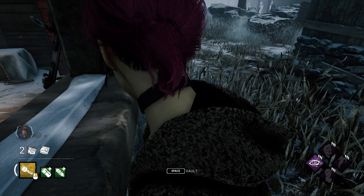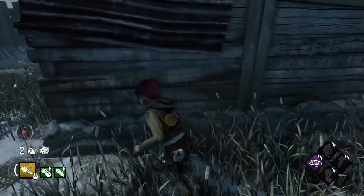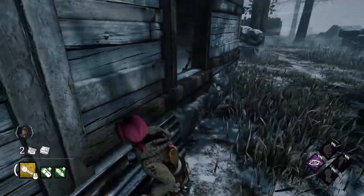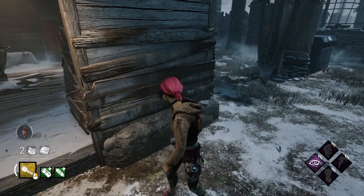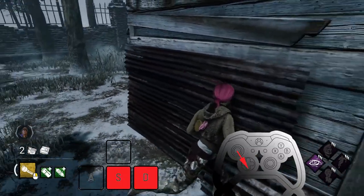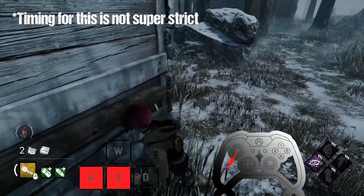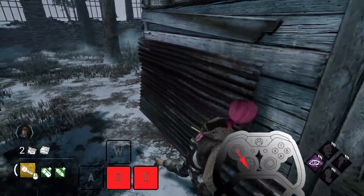Each shack is a little bit different, and the Ormond one in particular has a big divot in the middle of the window. You're going to get stuck in it if you don't change up your movement patterns as you go past it. Right as you're approaching the window, you want to have your player running completely backwards just for a split second — on keyboard, let go of either A or D and just hold S for a fraction of a second.